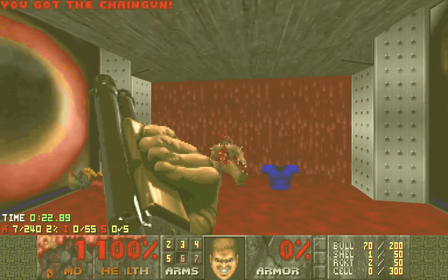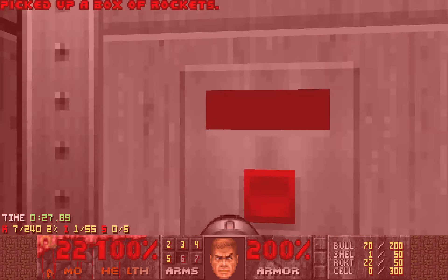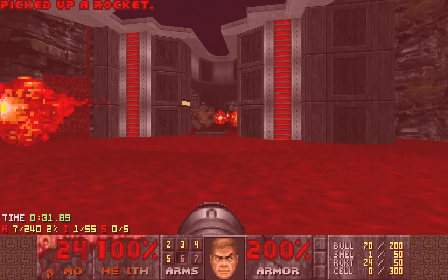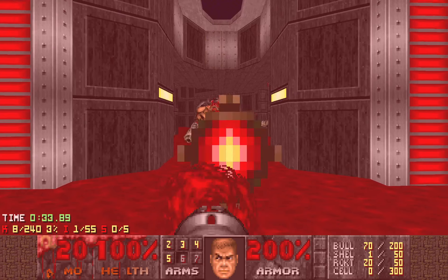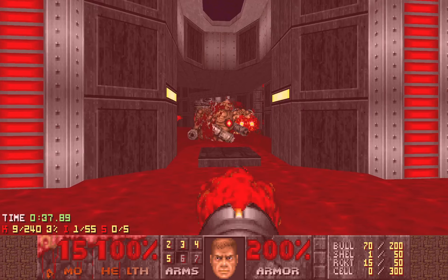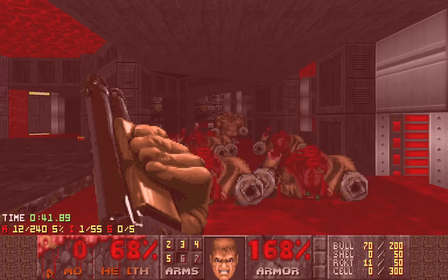The start of this map is actually really annoying, because you'll get the super shotgun, hit this switch, and just escape. Yeah, you don't get the super shotgun, but you have a lot of things to kill. And even though you have the rocket launcher, you don't have a lot of rockets, so you have to be really careful about that.